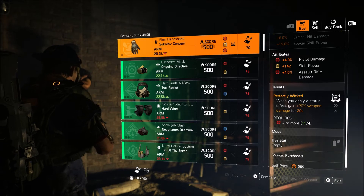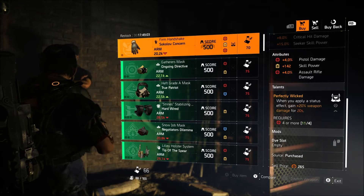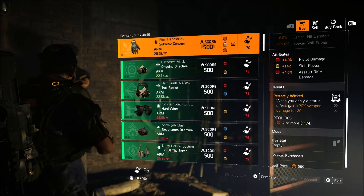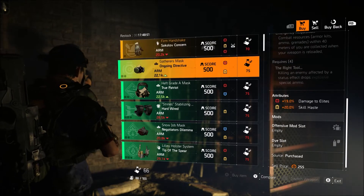Unless you're looking for a different role — if you want higher reds on it, higher assault rifle damage, and don't want skill power on there, you might have to farm for a pair to get the right rolls you want, or wait until he's selling ones with better rolls on them.